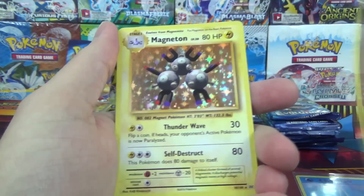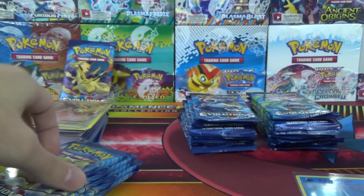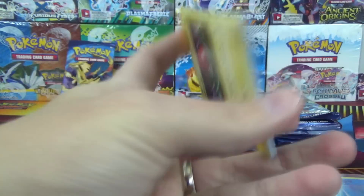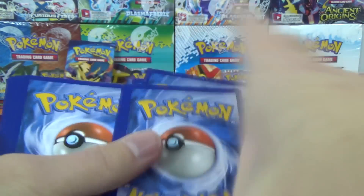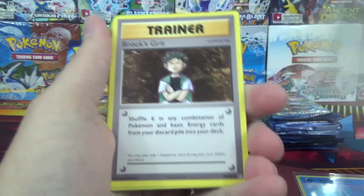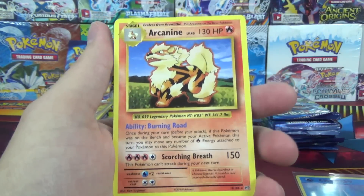Charizard Spirit Link, Onyx Reverse, and a Magneton Holo Rare with Thunder Wave and Self-Destruct. Raichu Pack off to a two-for-two start, but it's going to need to find some Ultra Rares. There's a Voltorb. Switch, Maintenance, Brock's Grit, Rattata Reverse — actually not too bad — and Arcanine.